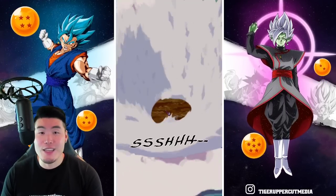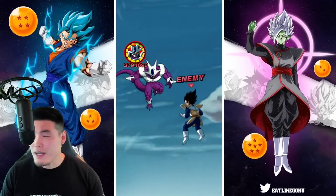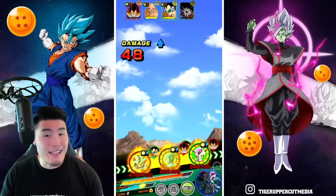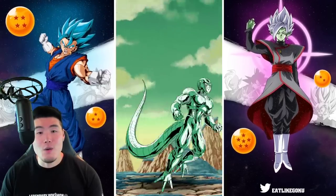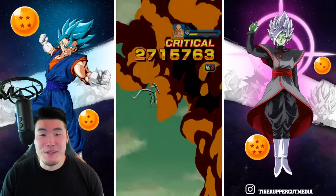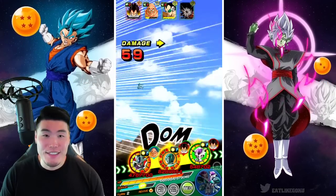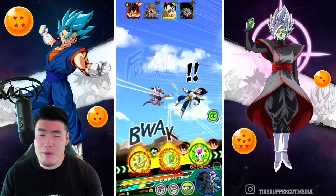Compared to other units where there might be some condition to activate the revival — like needing to take 7 hits or whatever — with other units, anybody on the rotation can die and they still revive. But with Cooler, if you take a super attack with Metal Cooler off rotation and it's somebody else that dies, then you don't revive. When that happens it really, really sucks. Popping the item was definitely the smart move — if we had gotten supered in the first slot, that would have been a bad time.